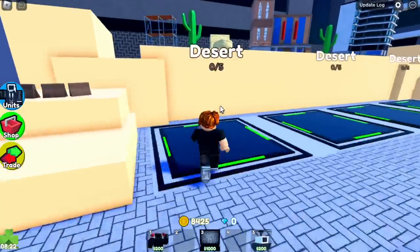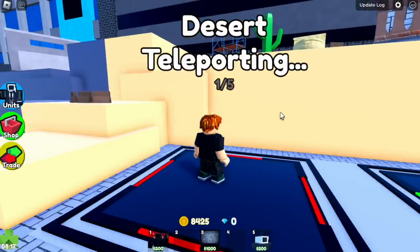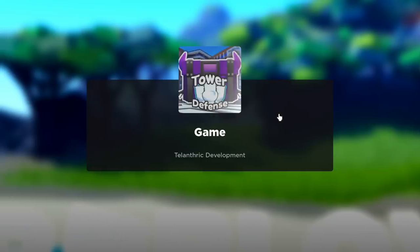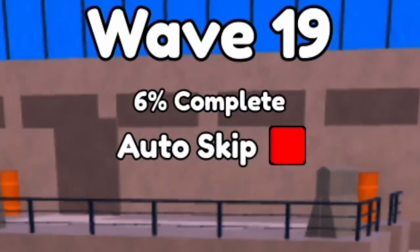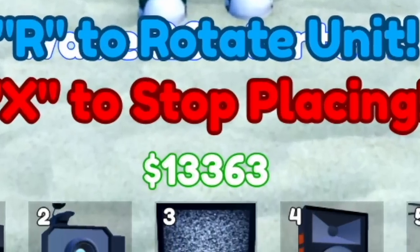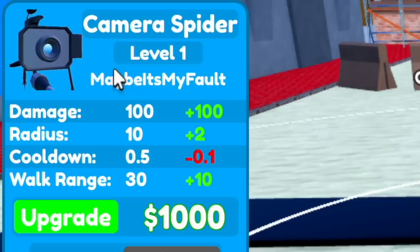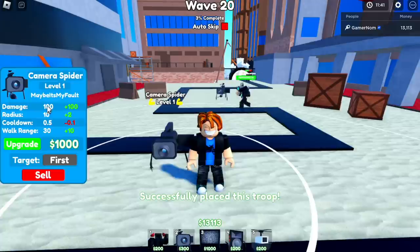Now we're going to showcase it on the desert. The cost of summoning this unit is 300. But in order to fully upgrade it, it's kind of expensive. We're going to skip the waves until we reach wave 20 so we can showcase it properly. At level 1: 100 damage, radius 10, cooldown 0.5, and walk range 30. Upgrade cost is 1,000.